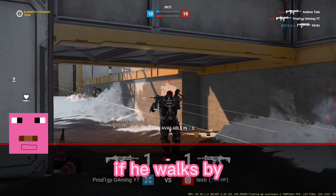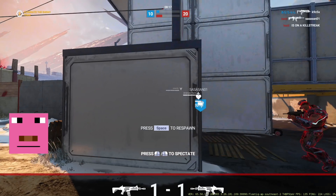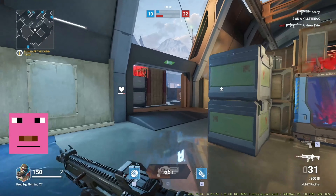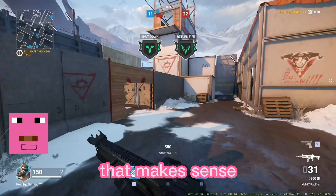I'll try to use my abilities. I'll put that there — if he walks by, does that kill him? It does. Oh, it's a C4, okay, that makes sense.